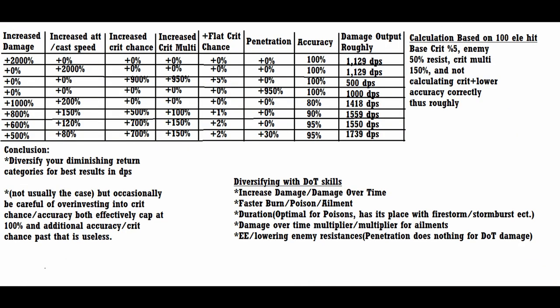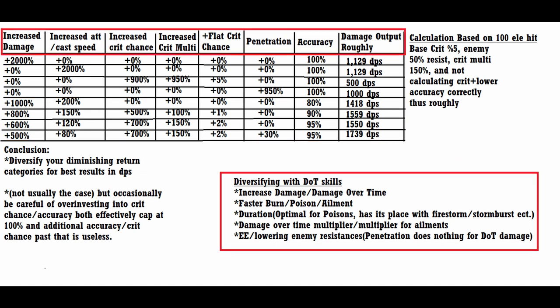When optimizing diminishing returns, it's important to diversify your passive investment into multiple different categories to get the best results. I made an example of DPS outputs for insane investment into singular focus on stats, and you'll notice they performed worse than builds with arguably much less passive investment that diversified into multiple categories of damage scaling. This is why meme builds often perform so poorly. Although it's fun to invest heavily into something like cast speed, it is not the best way to optimize a character for damage or survivability.